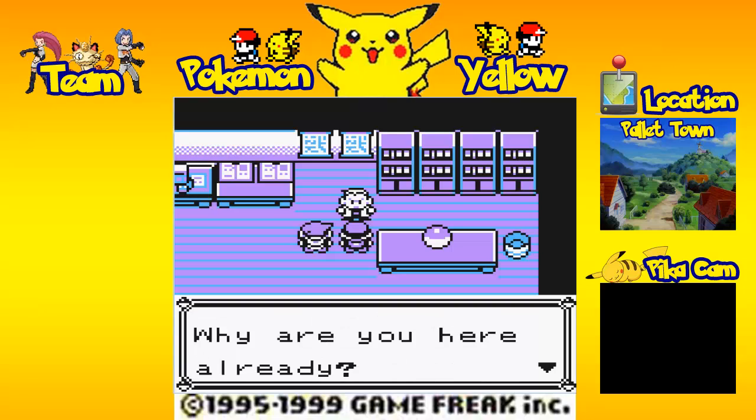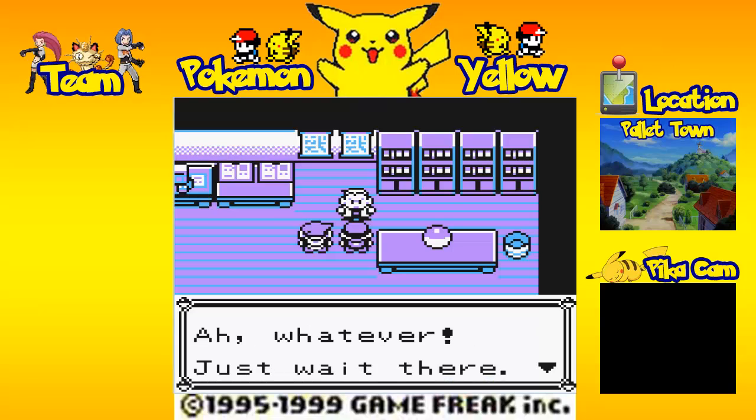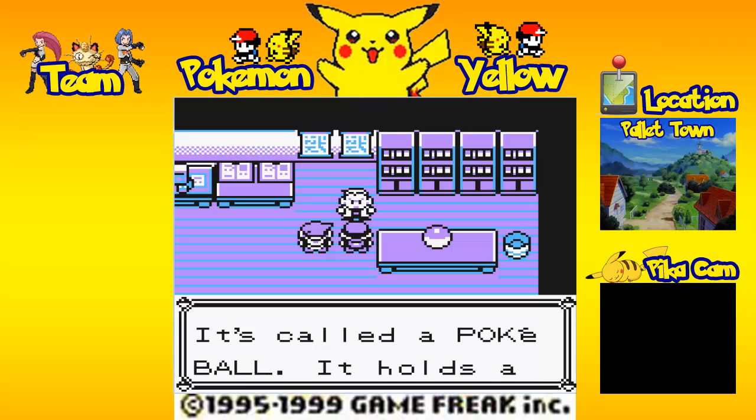'Why are you here already, Gary?' Wow, your grandfather doesn't want you here. Congratulations. 'I said for you to come back later — whatever, just wait here then. Look, Ash, do you see that ball on the table?' Should I answer that? I don't know if I should answer that. It sounds like a sexual advance, Professor Oak. I'm kind of creeped out at this moment in time.